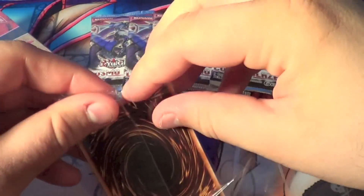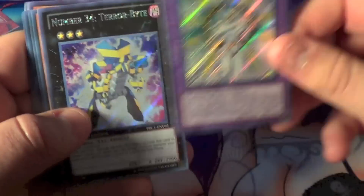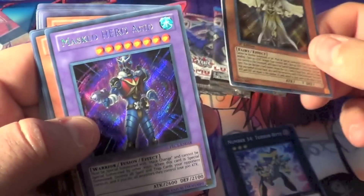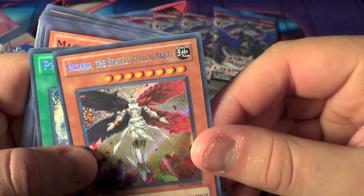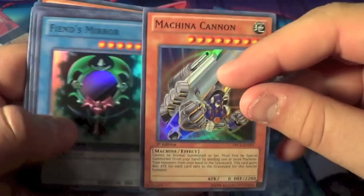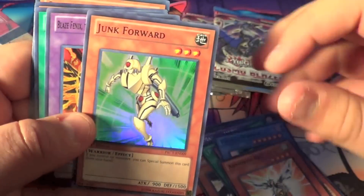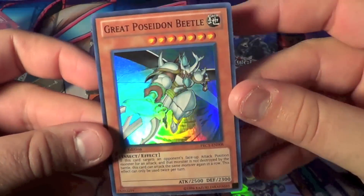I don't even remember what all comes in this, to be honest. I know you get 14 foil cards and that's about it. One Shining — oh yeah, a Terabyte, interesting. One Maat, Masked Hero Acid, forgot about that, and Rosaria the Stately Fallen Angel. Photon Sanctuary, that's actually pretty cool right now. Machina Cannon, good card. Fiend's Mirror, Armored Bee, Junk Forward, Blaze, Phoenix, Beastly Mirror Ritual, Quickspan Knight, and Great Poseidon Beetle.